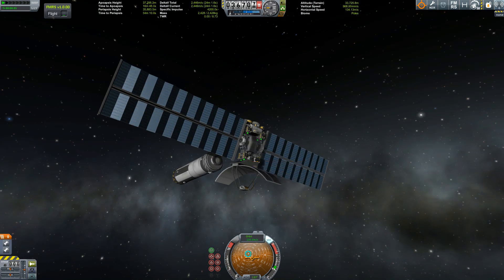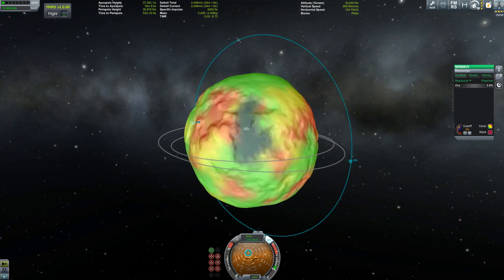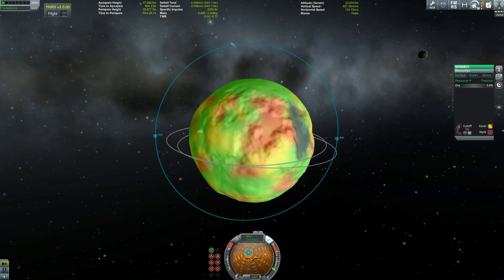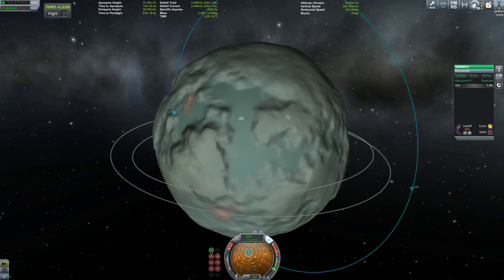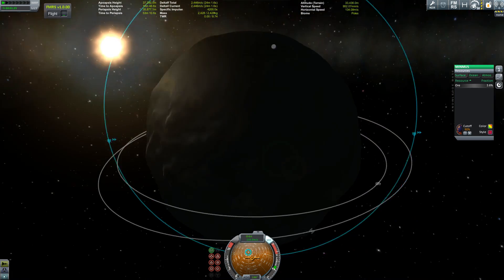We want to know where to build our base, so we need to find where Minmus's resources are. I really like this heat map view showing the highest concentration — the red parts are where the most ore is to be found. I'm looking for a flat area with a lot of ore, and it looks like we have a winner right here. Yep, we're going to build our base there.